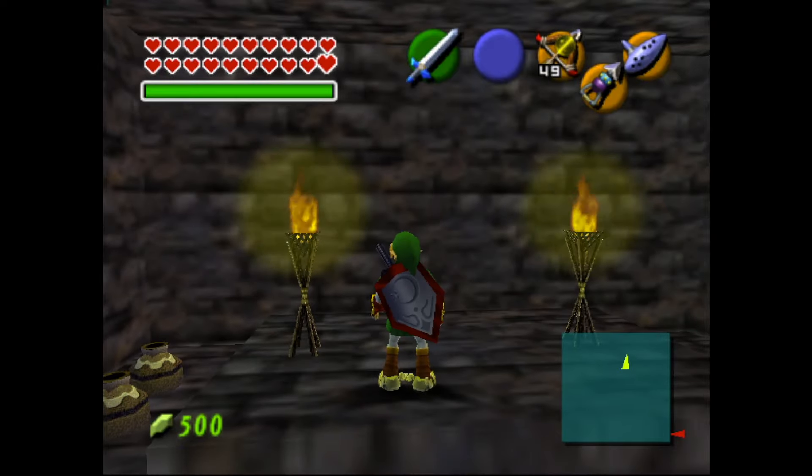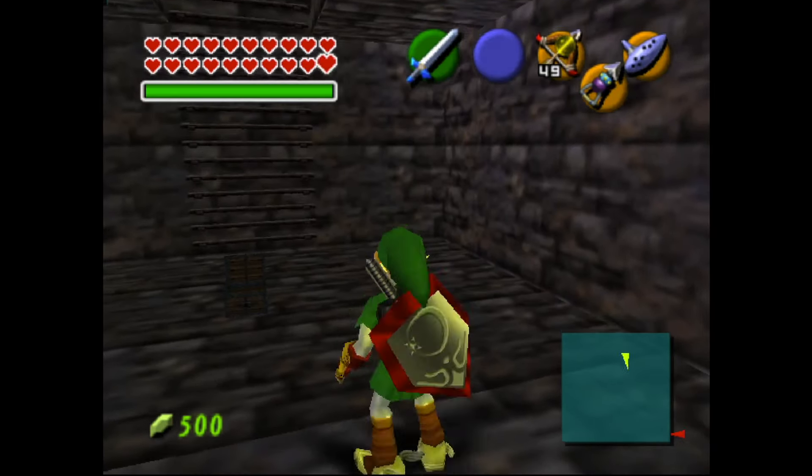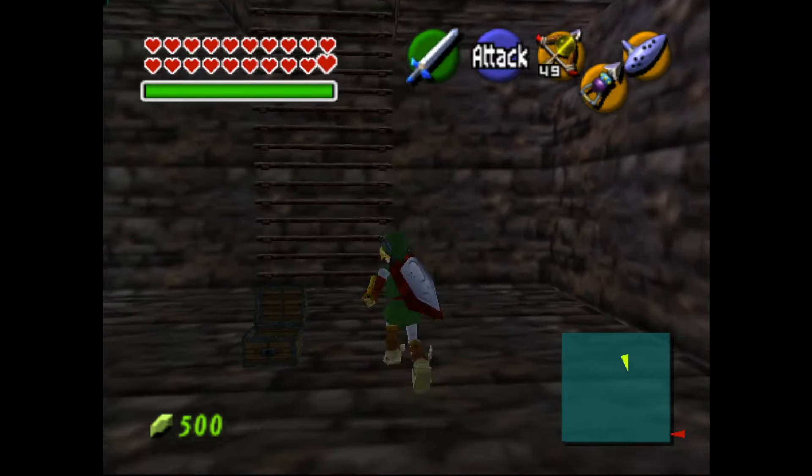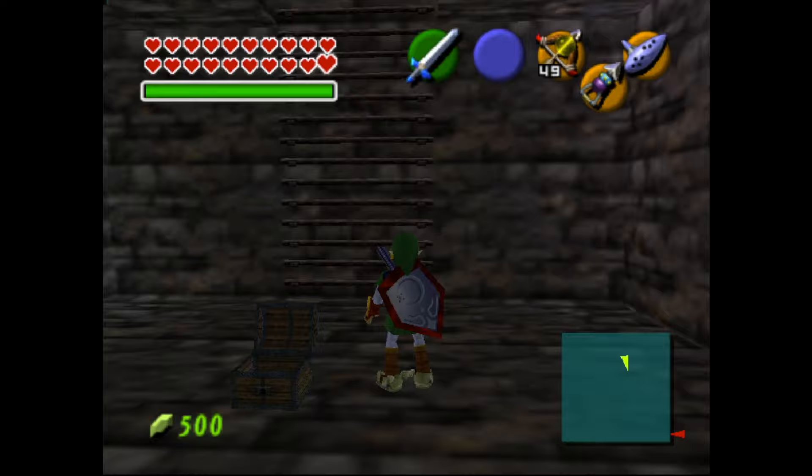I think I lit those torches to get the treasure chest down here, so sorry about that. But why were they here? Is this like a ritual room? Is this like a safe haven from the desert? That's probably what it is, folks.